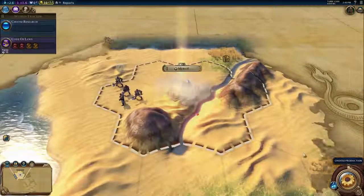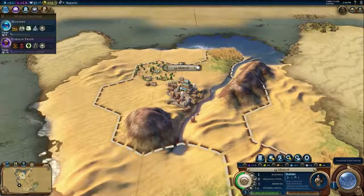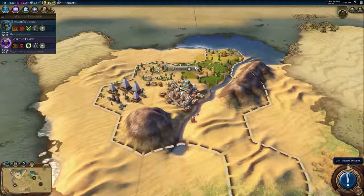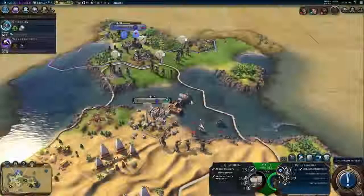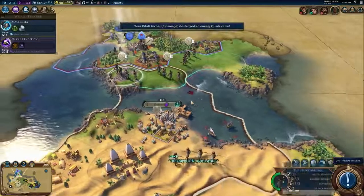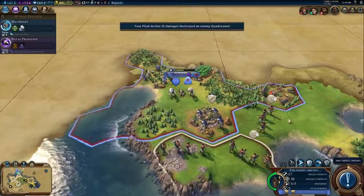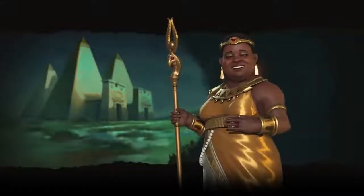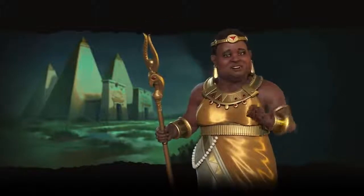Since many of Nubia's production-focused abilities unlock with masonry, you'll want to prioritize that early and build a Nubian Pyramid as soon as possible to help speed further district construction. Your Pitati Archer will help protect your territory as you set up early, and ranged units will always be the core of your military strategy with Amanitore. Will your people's prosperity be your legacy? How will you lead Nubia in Sid Meier's Civilization VI?